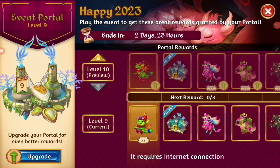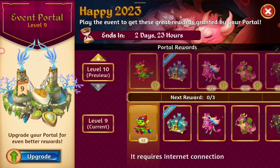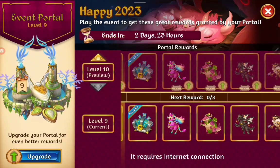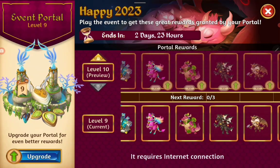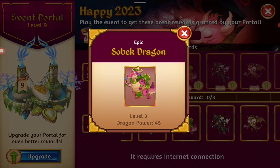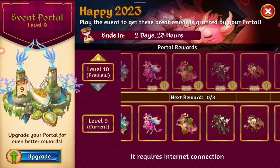Hello, Nell here. We're playing Happy 2023. Here is the Elfie Dragon. We got some new dragons in this event: the Fairy Floss Dragon, the Sobek Dragon, and the Strangler Dragon.